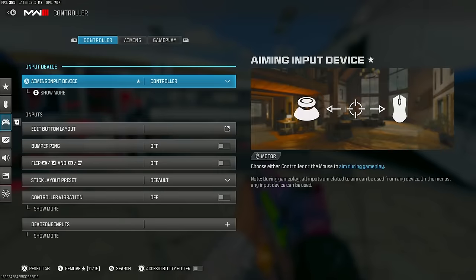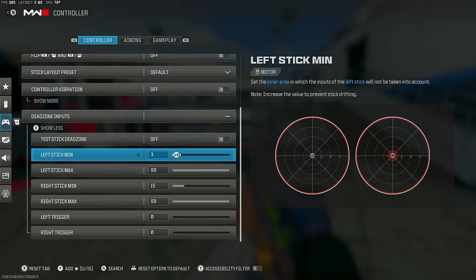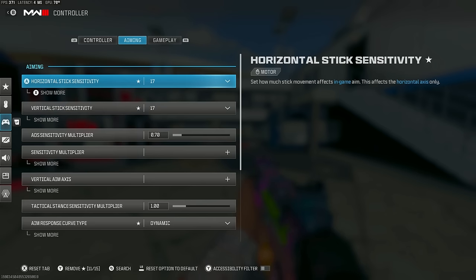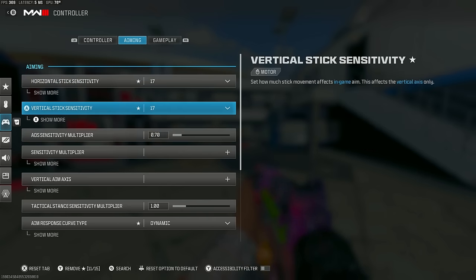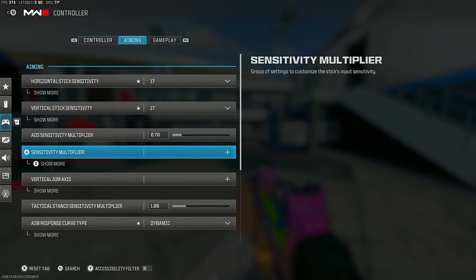Alright, settings — controller settings. I want to go through what's most important. Keep in mind dead zone is completely up to your own controller; I play on 15. Don't copy someone else's dead zone. Now I'm going to get into why I play such a high sense — 17/17. This is very important for the movement guide and moving on Twitch streamers or opponents.